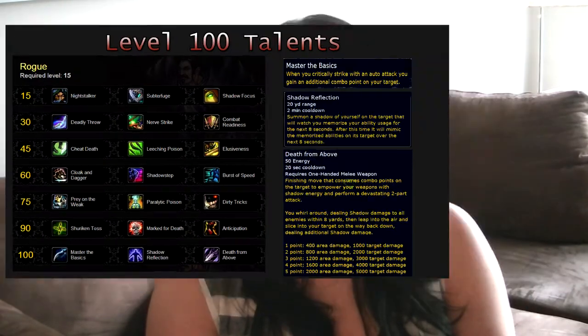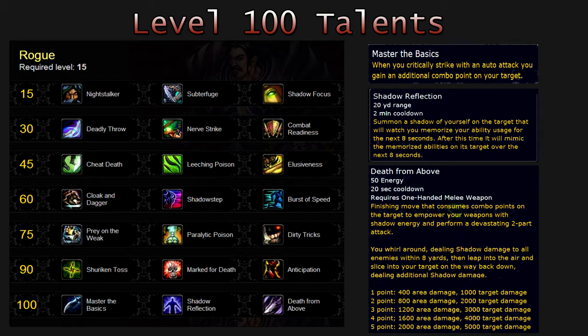Hey guys, it's Beso, and BlizzCon 2013 just happened, so lots and lots of new information has been released. In this video, I will be giving you the information about the level 100 talents for the Rogue. At level 100, your Rogue will have the following choice of talents.